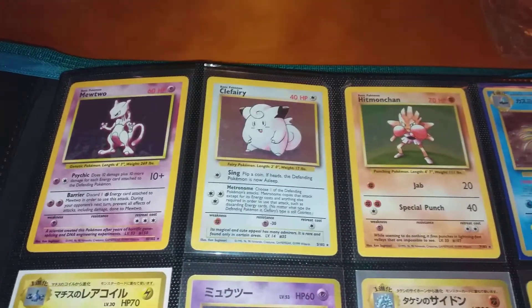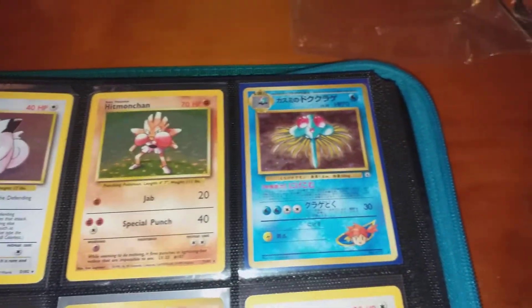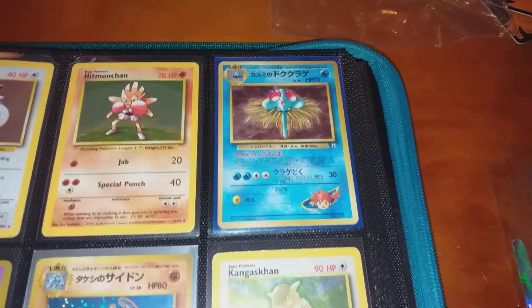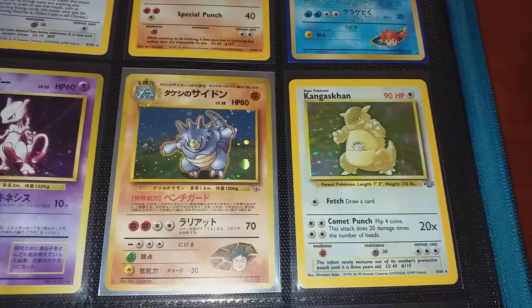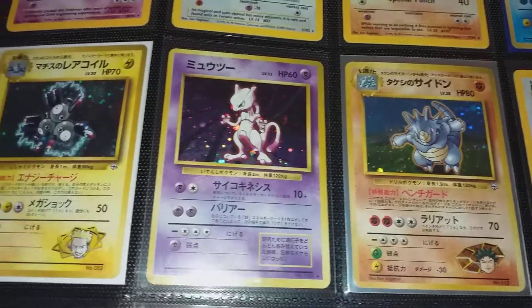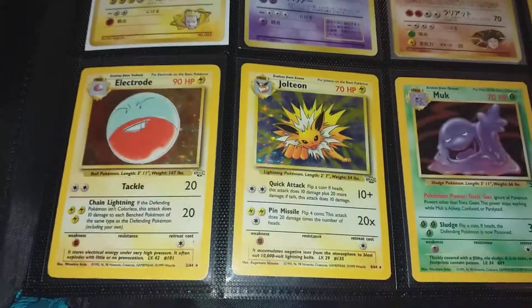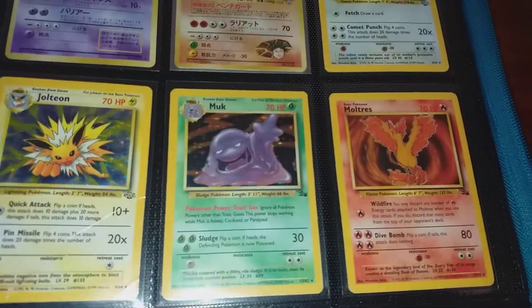Got my Clefairy, my Japanese Tentacruel, the Jungle Kangaskhan, and the Japanese cards here — these are the originals, not the Evolutions. Got the Jungle Electabuzz, Jolteon, Muk, and the Fossil Moltres.